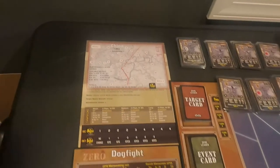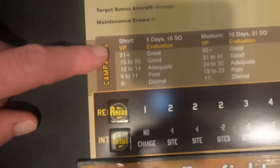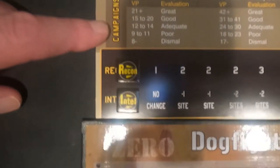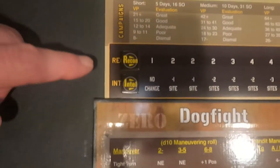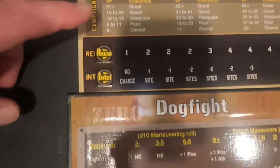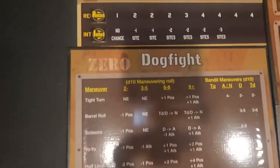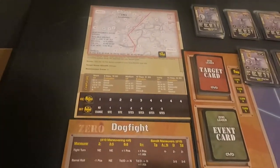That's the aircraft equipment we're going to go against. The victory point evaluation: 21 or higher is great, and eight or lower is dismal — hopefully we won't be there. Our recon will start at one, so we're only going to get one target to choose from on the very first mission. We have no intelligence yet. This is our dogfight board which I can pick up and use during the game.